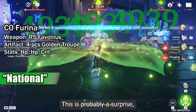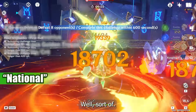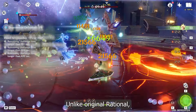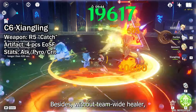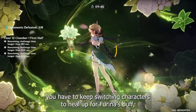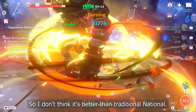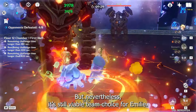This is probably a surprise, but Emily can be a good driver for National-style teams too — well, sort of. It's a similar team but works completely differently with Emily. Unlike Original National, Furina is the one dealing the off-field damage instead of Xiangling. Besides, without a top-tier healer, you have to keep switching characters to heal out Furina's buff, which is not exactly easy or convenient to play, so I don't think it's better than Traditional National. Nevertheless, it's still a viable team choice for Emily.